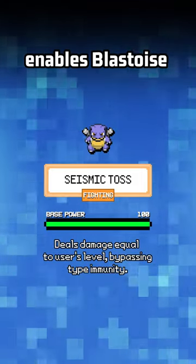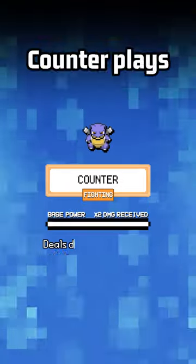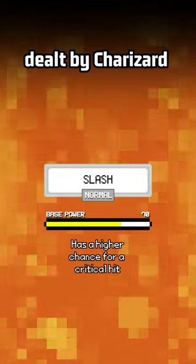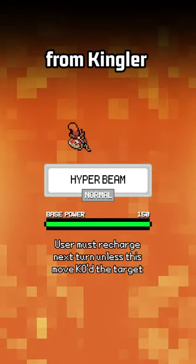Seismic Toss enables Blastoise to fight against opposing Blastoise and Starmie, while four-hit KOing both of them. Counter plays a crucial role to return massive damage from Slash dealt by Charizard and Kabutops, Super Fang from Raticate, or Hyper Beam from Kingler and Clefable.